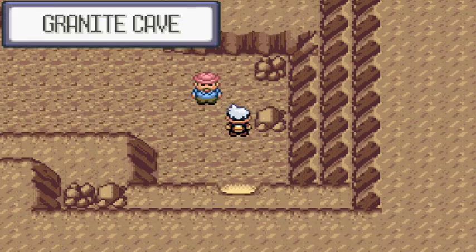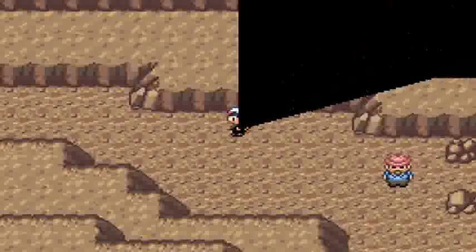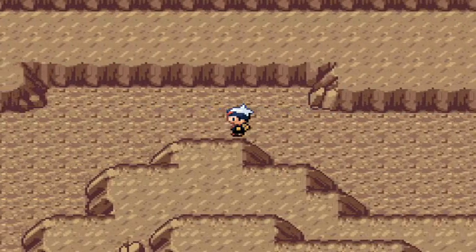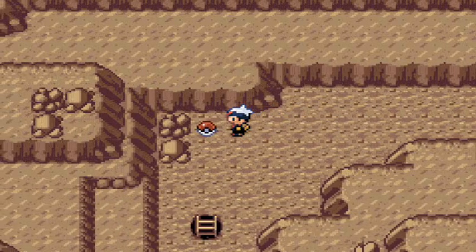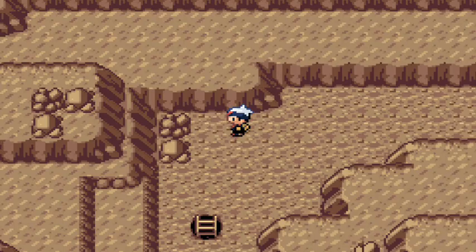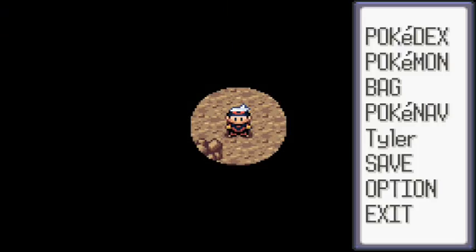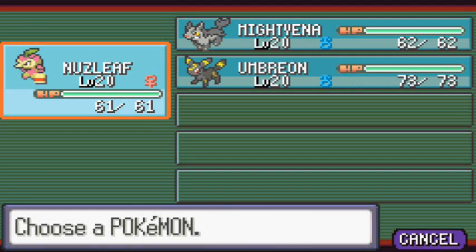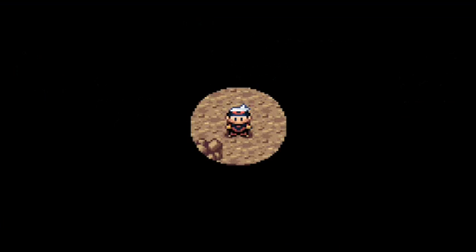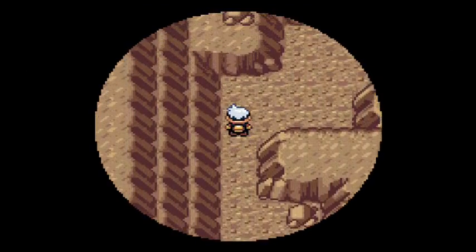I mentioned the Pokemon you can find here in the previous part, because I came in here at first thinking I could just zip through. Stupid random battles. I used Repel because I've already done enough grinding. I found an escape rope to get out with. Basically what I did is I taught Nuzli Flash so we can be prepared for this area where you can't see a damn thing. Nuzli being a ninja type of Pokemon would need something like this, so let's go ahead and use it to our advantage.